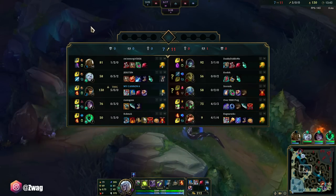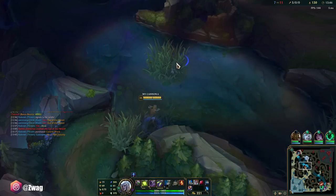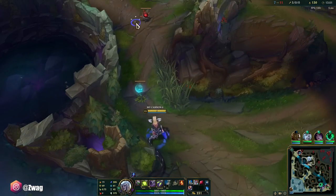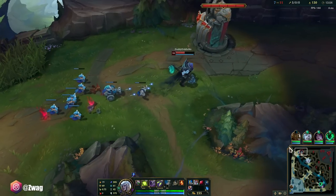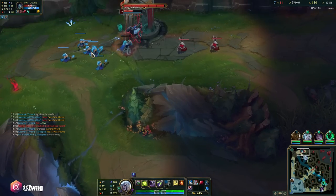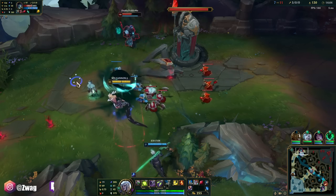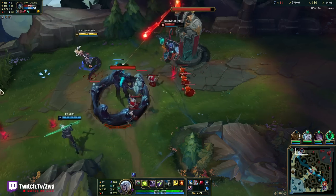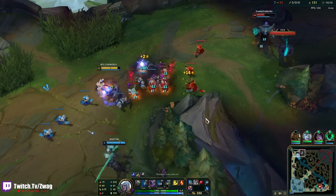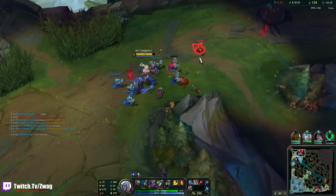5-0. 130 farm at 13-14 minutes. Just looking for Ivern or anybody right now. We could try and kill Yorick — probably die though. I'm going to try and dive him. He popped his ult so I'll just stay up here. I'll tell Lowy to go mid so we don't lose too much farm to Fizz.